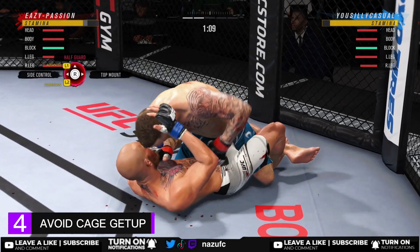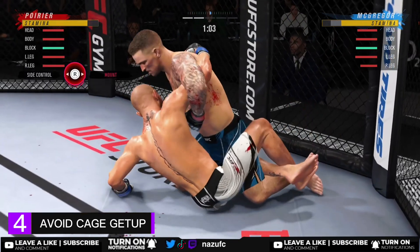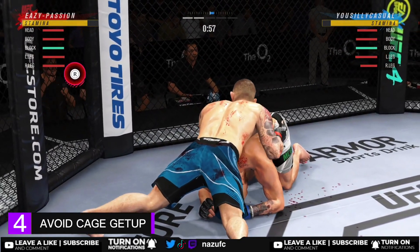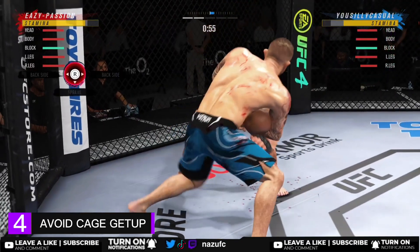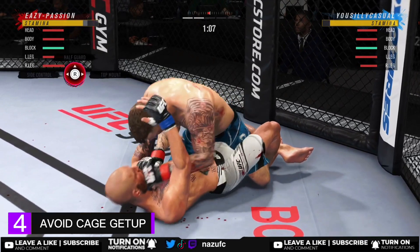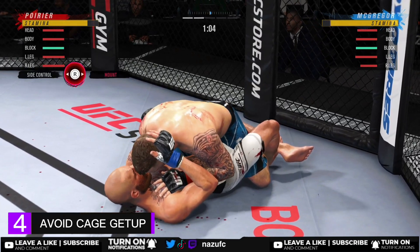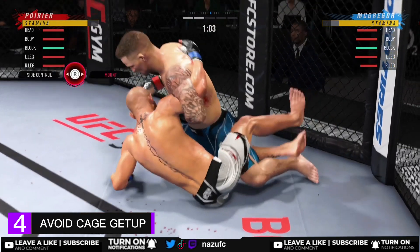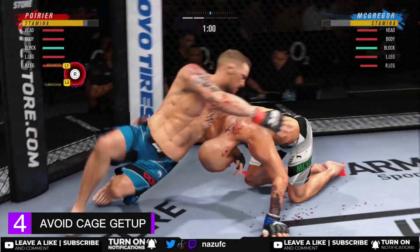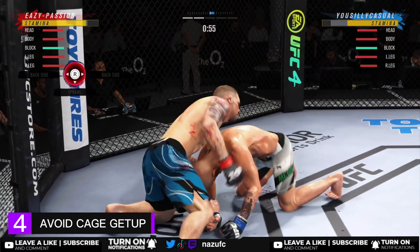For this next tip, I'm going to show you how to avoid having your back against the fence when your opponent goes for sprawl in the half guard position. As you can see, I rotate out and my back is not against the fence. If they go for the get-up, it'll be the slow one instead of the crazy fast one which you can't deny. When they go sprawl, deny up just in case it's a full guard transition, then instantly move your stick to the left towards side control — that way you'll rotate out.